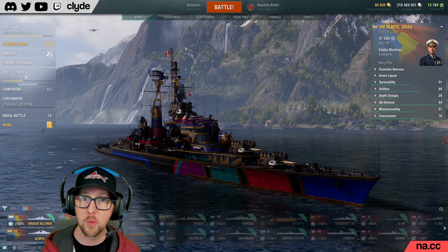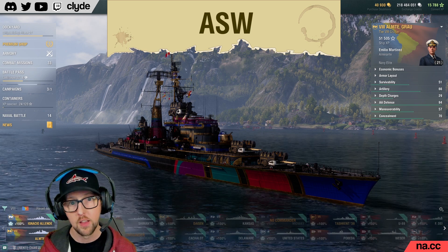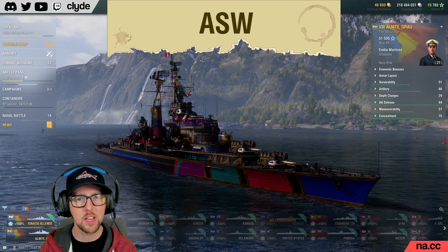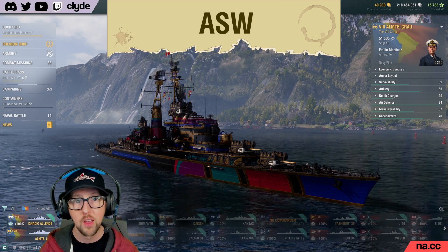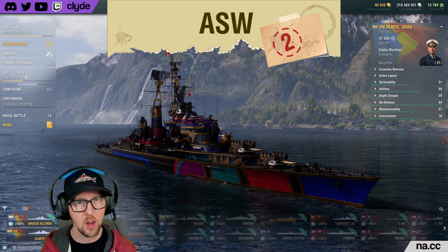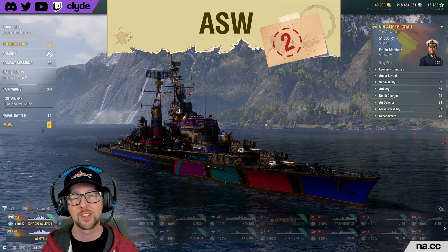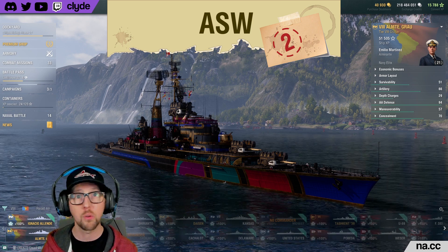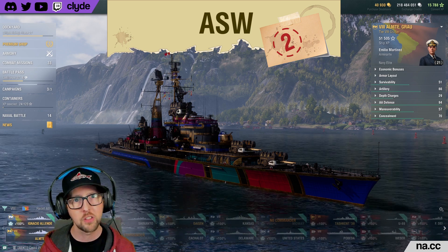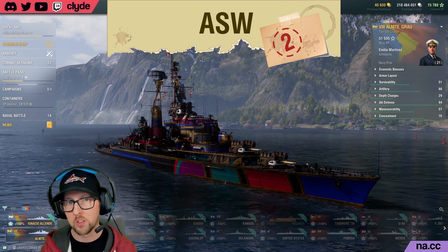For ASW capability, Grau has over-the-side depth charges with a low flood chance and a middling fire chance. She drops 6 charges, which is a pretty average number, and her damage is on the low side. I'm giving Grau a 2 for ASW. With her mediocre depth charges and a lack of airdropped ASW, she relies on her excellent guns to do most of the damage to submarines. Unless you're at risk of being sunk, you probably won't want to waste your combat instructions on a submarine.